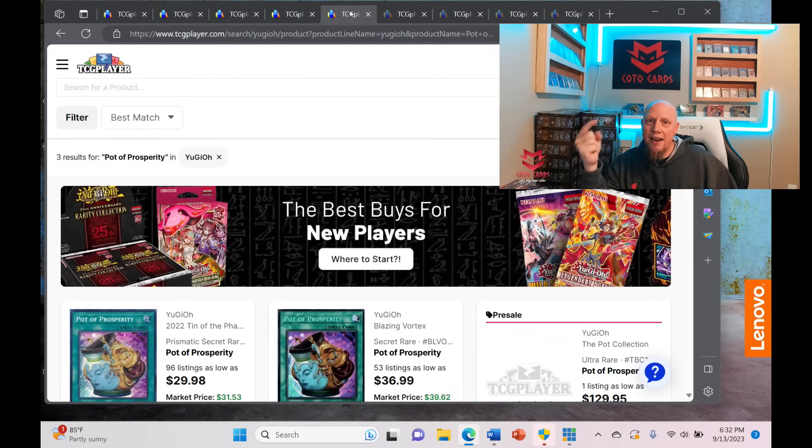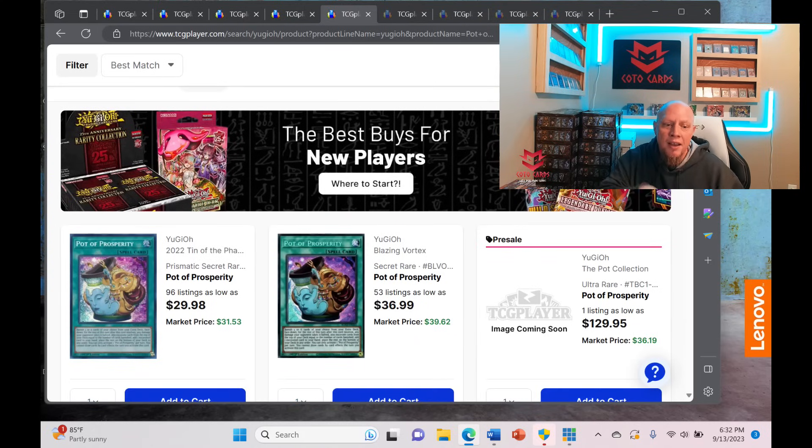Pot of Prosperity is another one — the main reason to avoid it is both the Rarity Collection reprint and rumors that it could get limited or go to two in the TCG. That's two reasons to avoid this card. It's a pricey card coming in around $30 at cheapest, and it has been falling in price — not because it's bad, but because people know there's a good chance it either gets limited or reprinted. This is the main card I'd stay away from right now, which is why it's on the thumbnail.